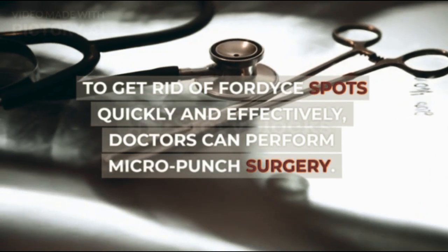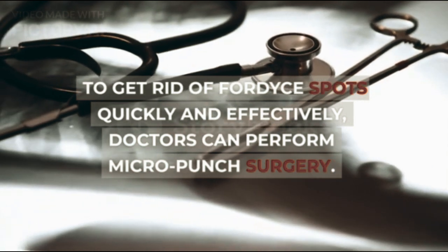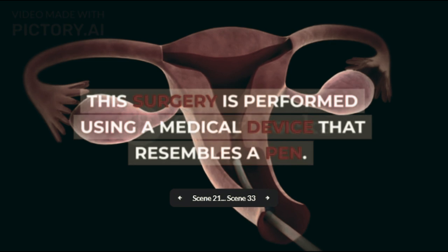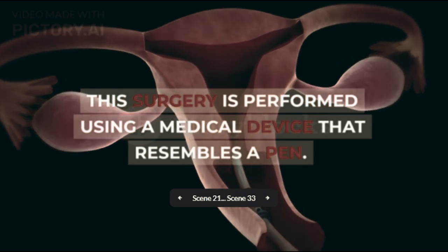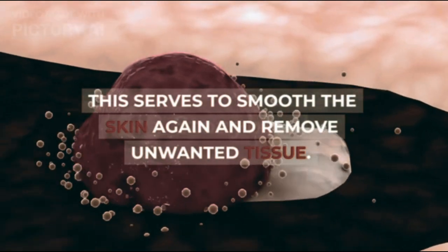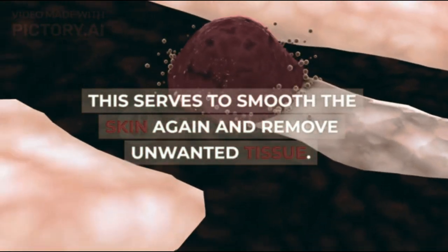Micro punch surgery: to get rid of Fordyce spots quickly and effectively, doctors can perform micro punch surgery. This surgery is performed using a medical device that resembles a pen, which serves to smooth the skin and remove unwanted tissue.